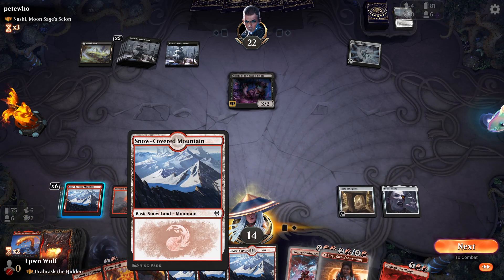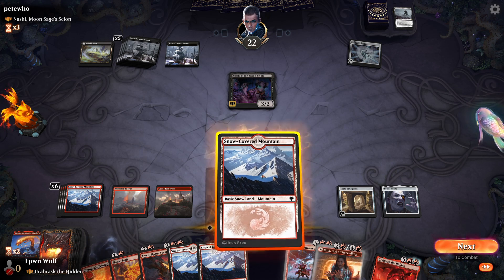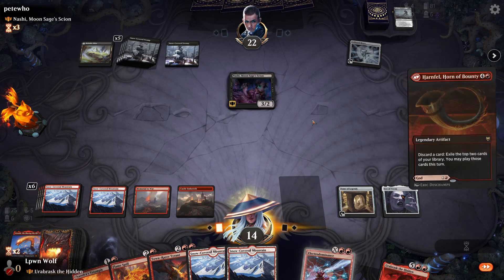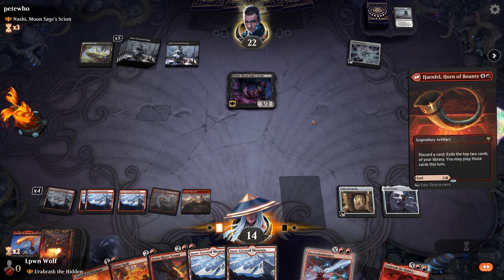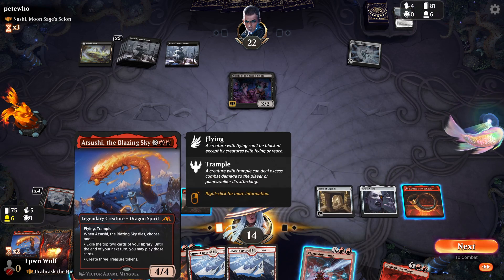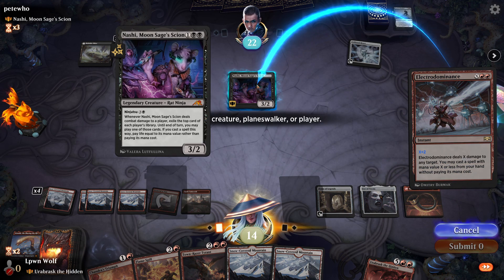How much mana do we have? Six, seven, eight, nine mana. Let's go for the Hand Foul — this is going to give us quite a lot of card advantage, and black can't deal with artifacts. This is a really awesome card: exile and discard a card, exile top two, and you can play those until next turn. This is essentially what Atsushi just let me do. Then now we can go for the Electric Dominance — pay two, go for the Gnashy. So we can't get any free spells off this.